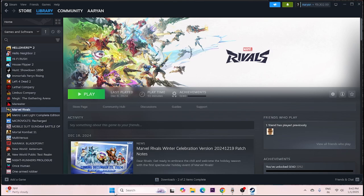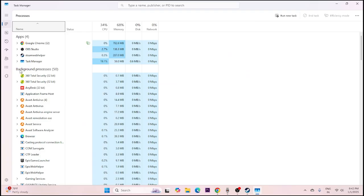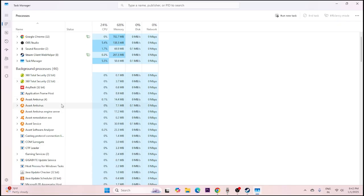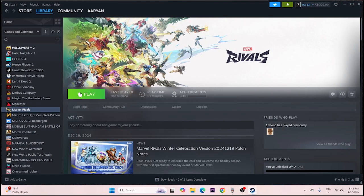Close all overlay and background applications. Right-click the taskbar and open Task Manager. You can see there are many apps running in the background — around 15 — and these can cause the game to crash on launch. End the tasks for all unnecessary applications, close Task Manager, and then try launching the game.